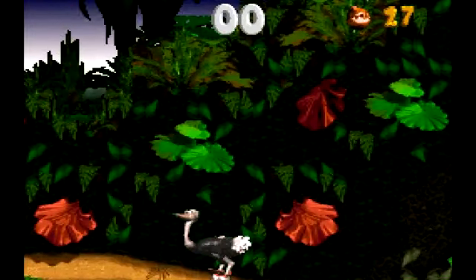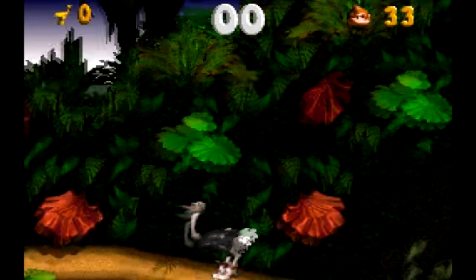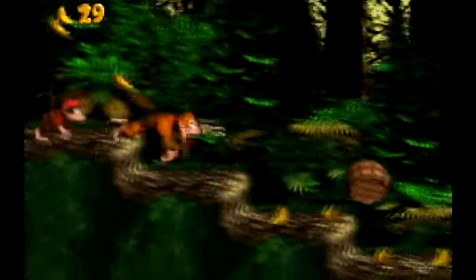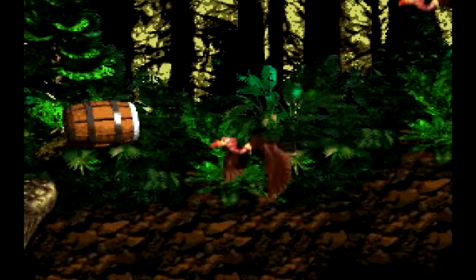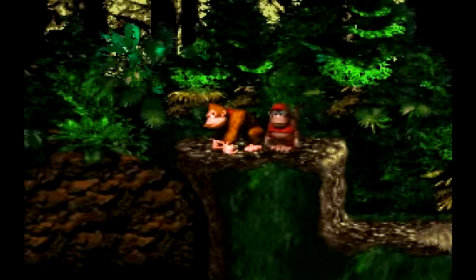He can't really stomp on anything because of his long legs. But if he was capable of actually defeating enemies, this would be the ultimate animal buddy and there would be no reason for any of the other ones. Because he can fly and he's fast. And if he had the ability to stomp, then he'd just be overpowered. So I guess that's maybe why they took that ability away. But I still like having him around — he's a good animal buddy.